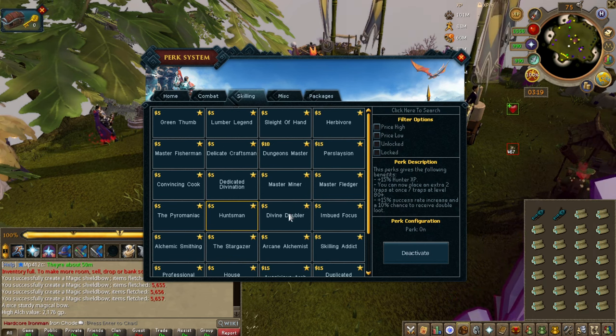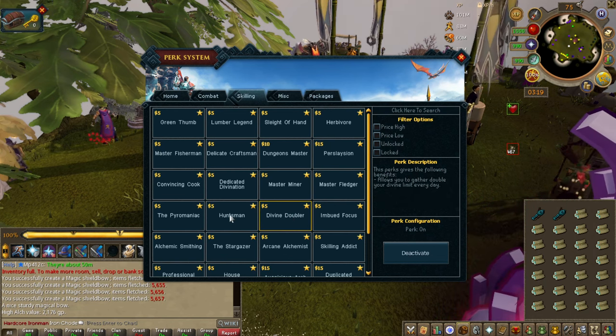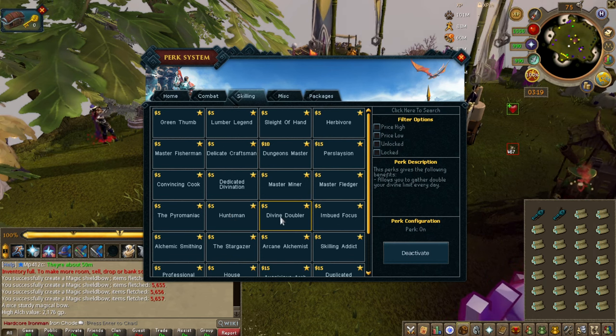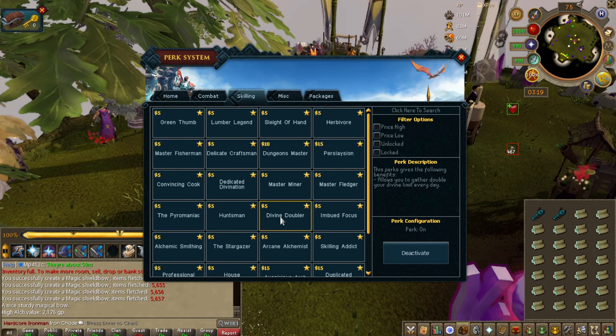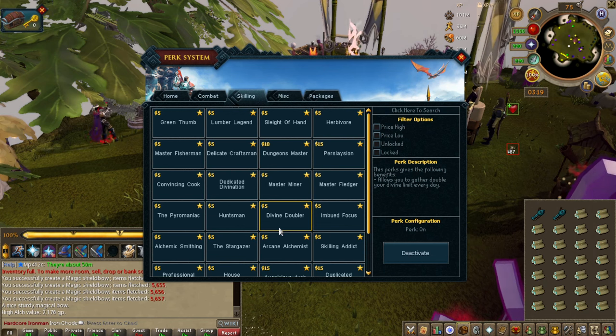Divine Doubler is huge if you like doing divine locations — they've actually received quite the buff in the latest update. I would get this. It basically doubles your daily limit.